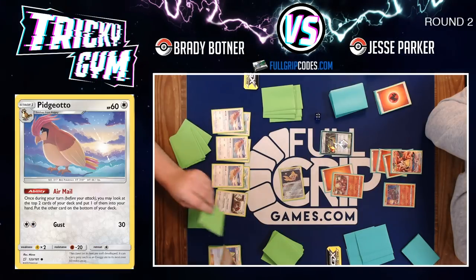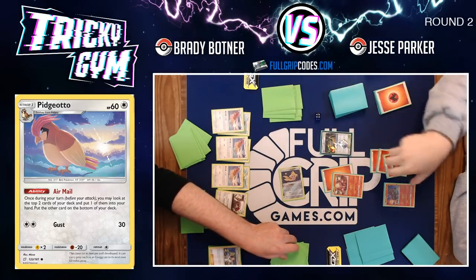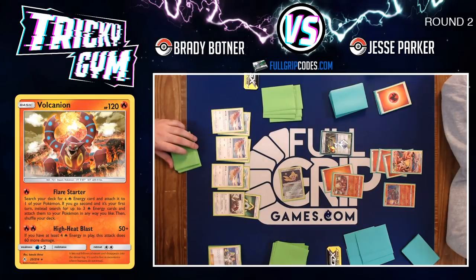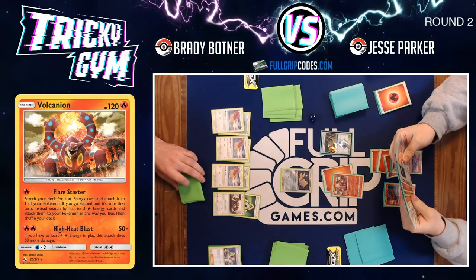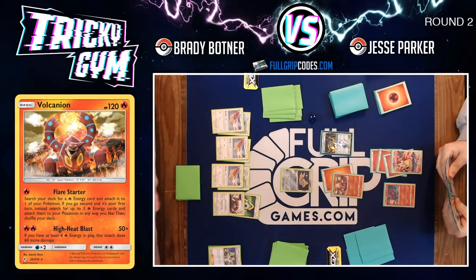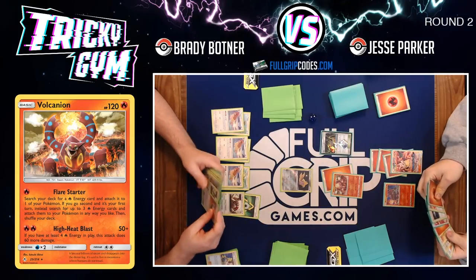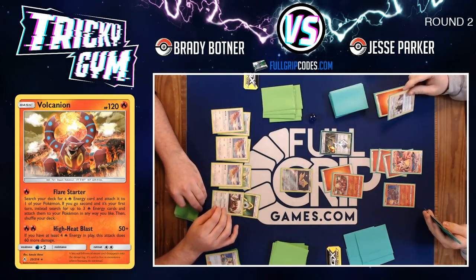Brady starts using Air Mail to churn through the deck. Jesse is going to use Cynthia and Caitlin Tag Team to bring Greens out of his discard pile and draw three cards, discarding Tag Call and finding a switch. He can go in and attack with the Charizard and Brexen Tag Team GX, though that does put him at risk of getting Cold Crushed. The crazy thing about Pidgeotto control now is you don't have to save Cold Crush for the perfect moment — with Misty and Lorelei, you can play it whenever you want.